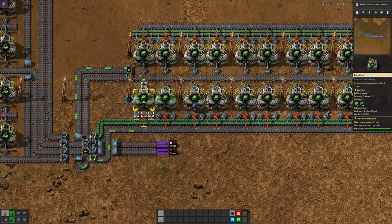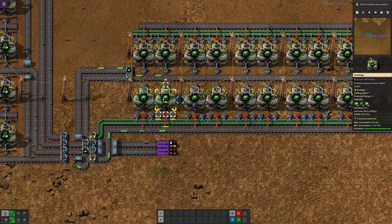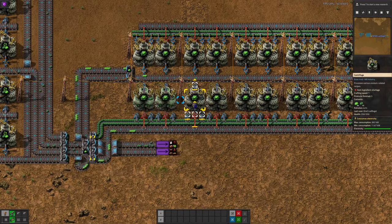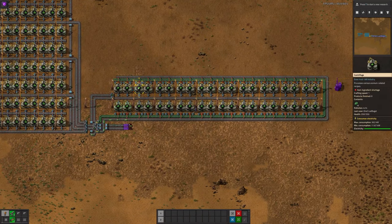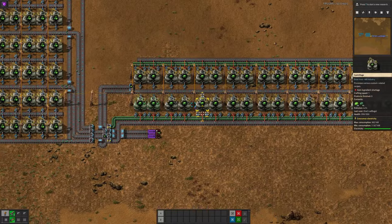This continues: the first and second machines work together to produce the next 120 to get the third machine going, then 40 for the fourth, then up to 120, and so on all the way down the line. Eventually all machines will be running and you'll have a steady stream of Uranium-238 going in and a steady stream of Uranium-235 coming out.